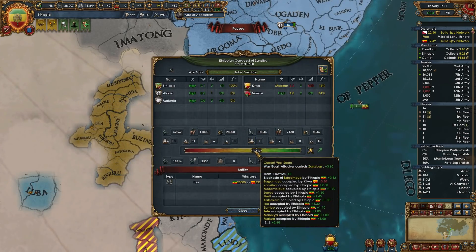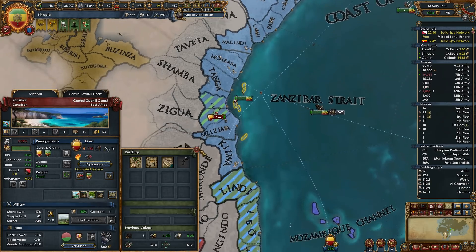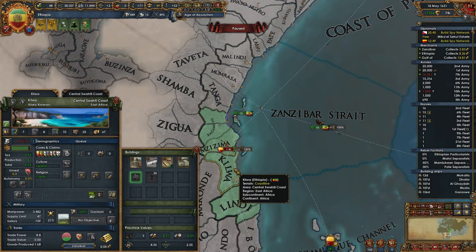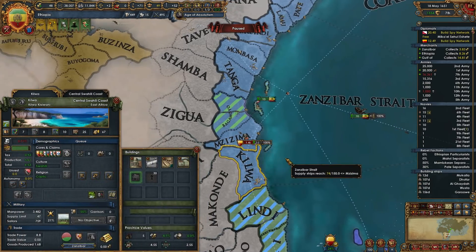The ticking war score — attacker controls Zanzibar. He did not actually take this province back — surprised. We're losing our prosperity in this state, which is really unfortunate, but there's not much I can do about that right this second.